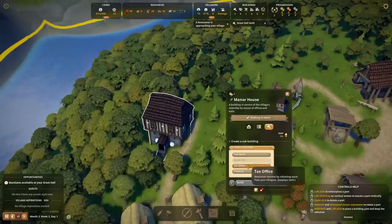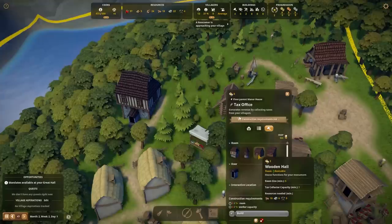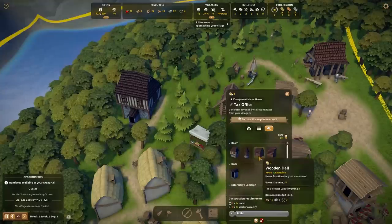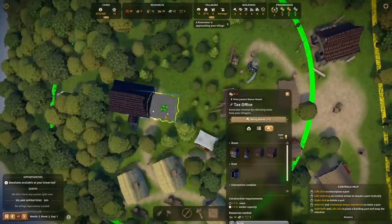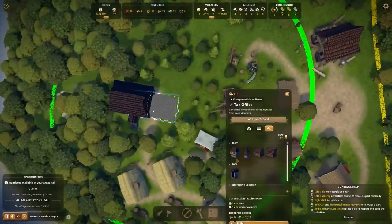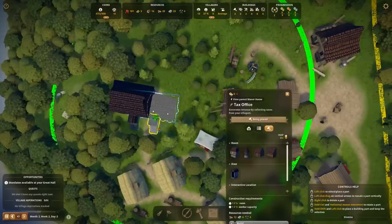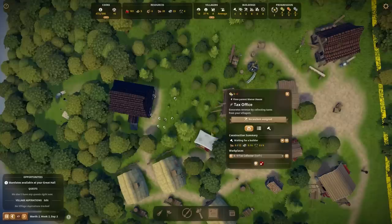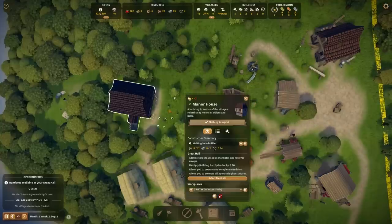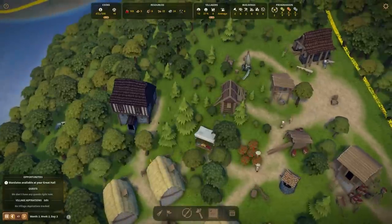Edit building — I need a tax office ASAP. So we need another room and more worker capacity. I'm going to put a wooden hall right here, and that will be the best location because then the tax collector will go out and take everyone's money. We do need another door on that, then we get the build option. Tax office is going to require a little bit more upkeep, because it costs money to take everyone's money.